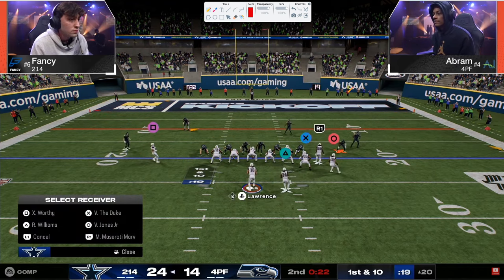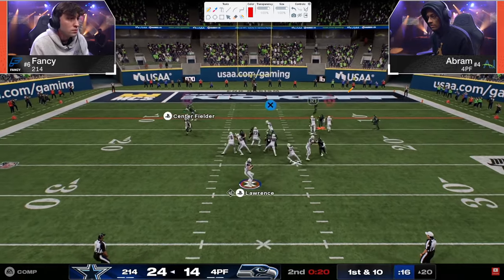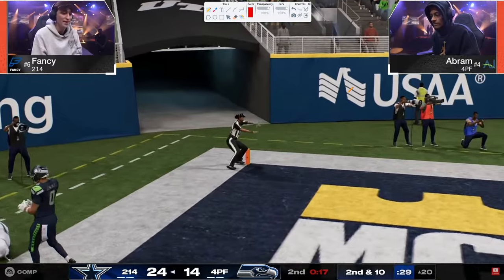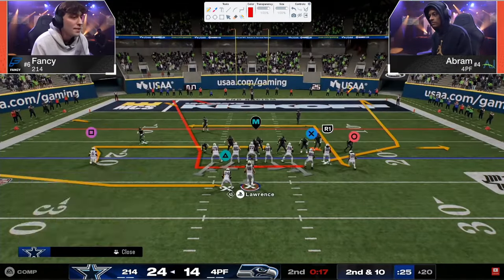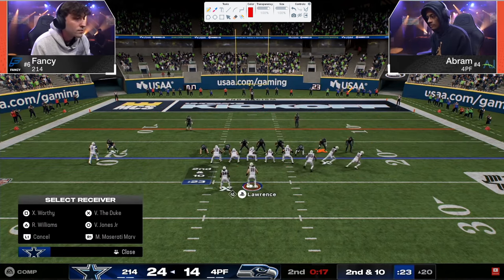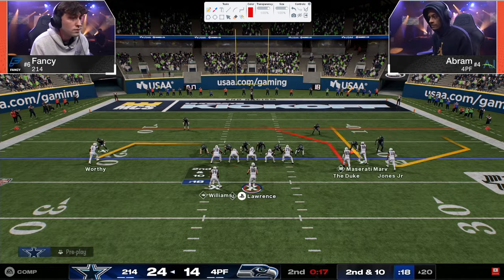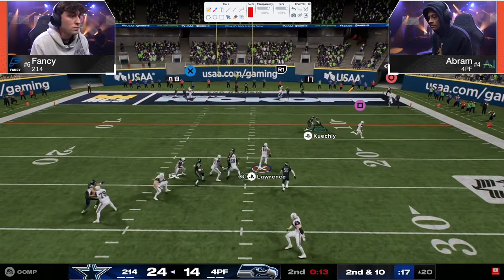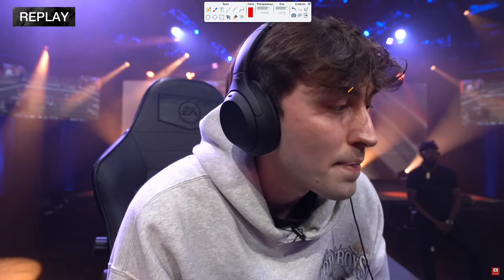Fourth and ten — with how powerful offense is and how effective the switch stick is, honestly fairly hard to convert. That corner route on free form has got to be a touchdown. 24-14 potentially becomes 27 or 31-14, which is a lot different than 24-21 or 24-17. A huge stop in terms of how this game is going to play out — nice scramble, get down, take the timeout, but the stop was absolutely monumentally huge.